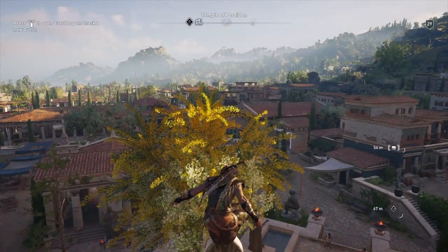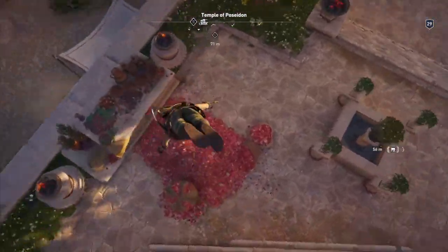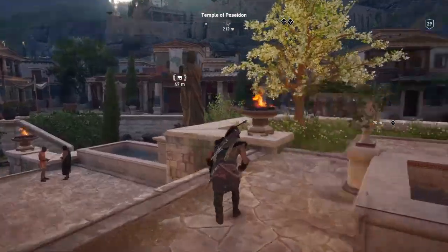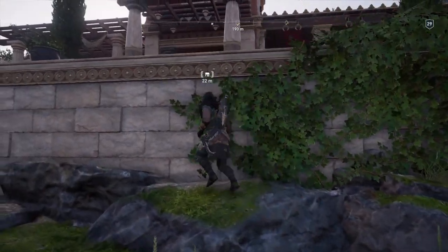Jump off the viewpoint — I'm not even going to speed this up, it's so quick. So there we go, jump off the viewpoint and then make your way over to the marker. It's literally that building there, look, you can see it. Come down and then climb up here, and there's really very little to do on this.